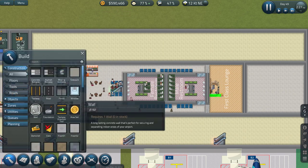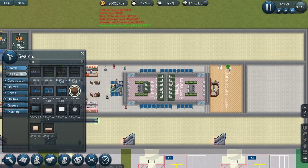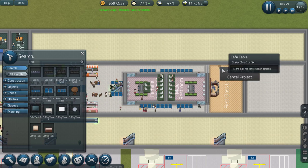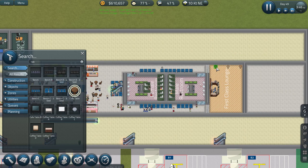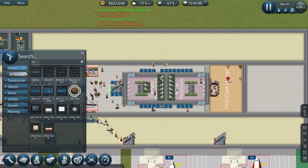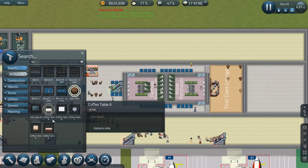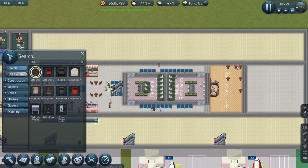We've got a few of these so on this side we'll do some of these. Let's start over there and do something like that. We'll do a little something like this as a starting point. Then let's go with the cafe chairs that we've got in here - like that, like that, like that.